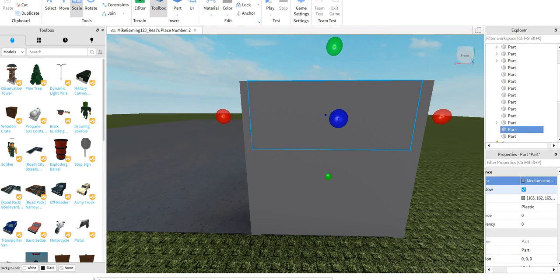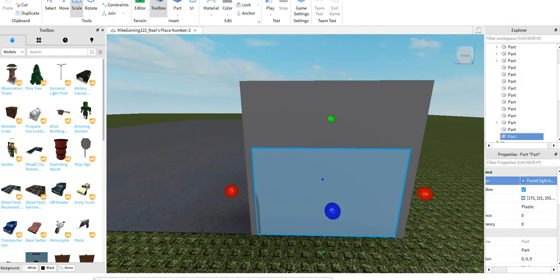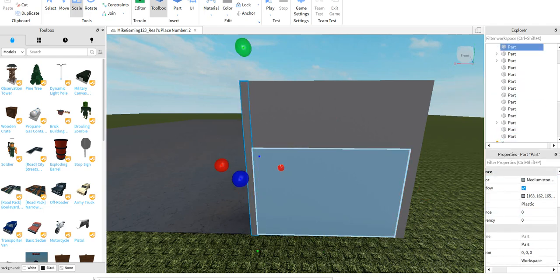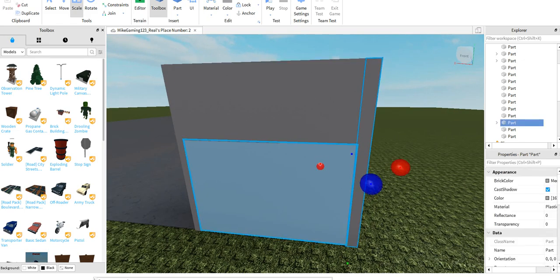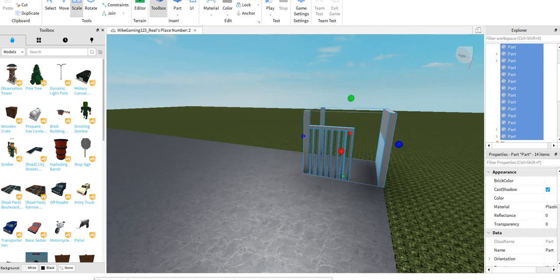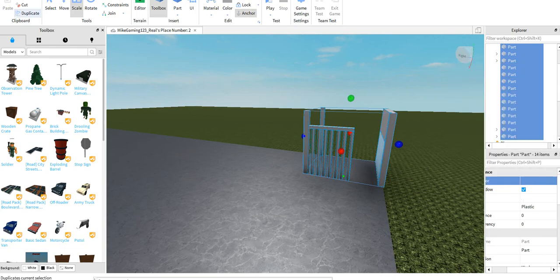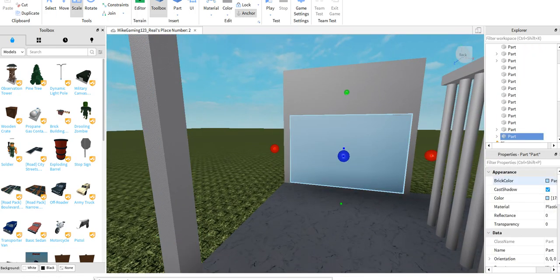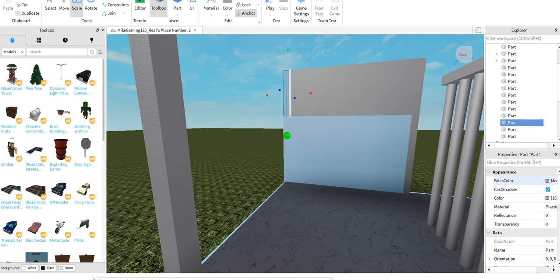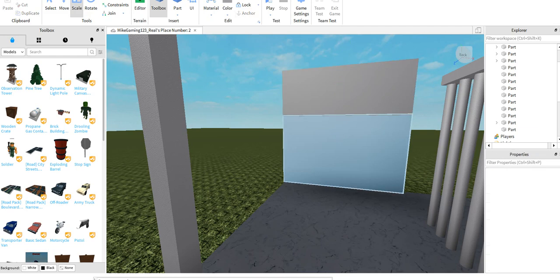Just copy my path so you don't get confused. We're gonna put it as this — any color like this. Now all you need to do is select all of them and anchor that. Or you can delete these both and put it as that.